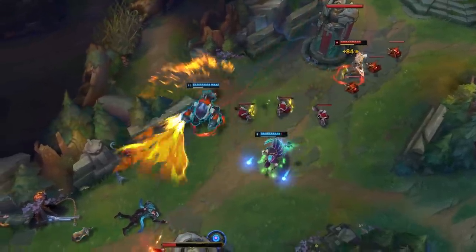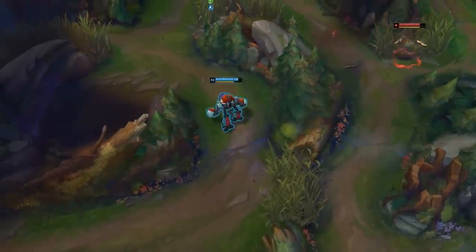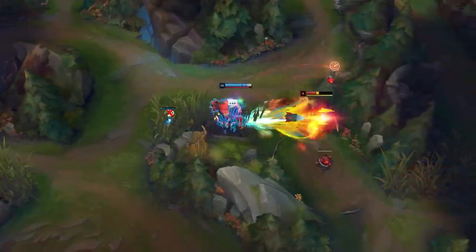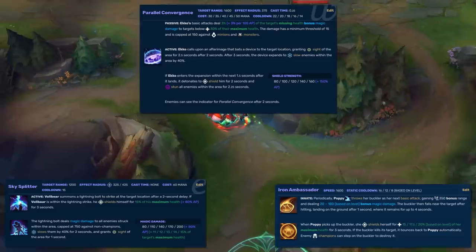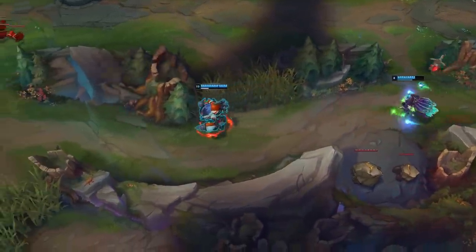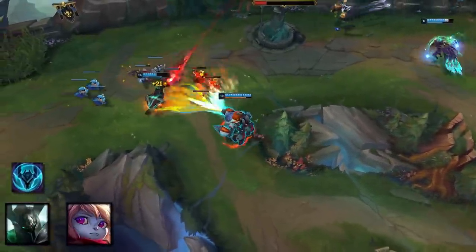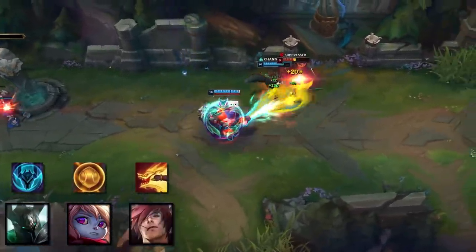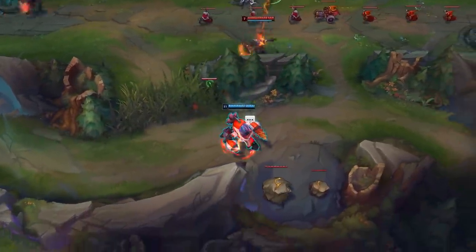Finally, we have conditional shields — an extension of both passive and active shields in that they can only be given when a certain condition is met. Sett and Tahm Kench's shields are both dependent on how much damage they recently took. Poppy, Volibear, and Ekko have shielding abilities that require them to stand in an area to pick something up. In light of being locked behind some kind of stipulation, these shields are usually the largest in size. Mordekaiser's Indestructible can amount to 30% of his maximum health, Poppy's Iron Ambassador covers 20%, Sett's Haymaker can be as large as half of his total health bar, and Ekko's Parallel Convergence has a ridiculous 150% AP scaling.